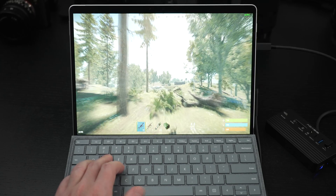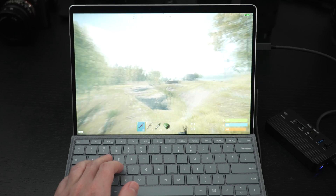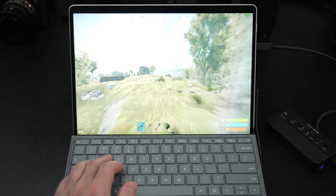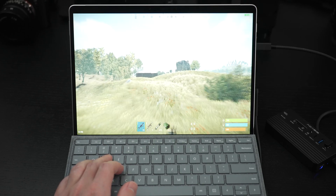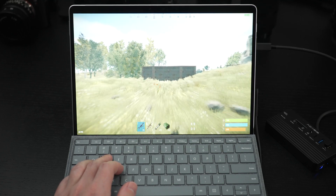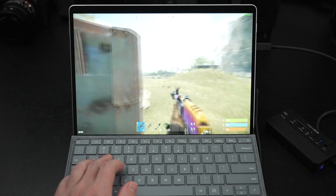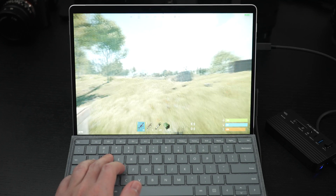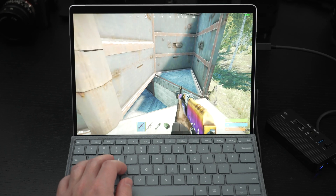As you can see with me running around the map and it drawing essentially all the structures, trees, and grass, we're still bottoming out at around 47 frames — really low 40s. Once I get towards this building we'll see a drop, but not much. This is totally playable, and this is what makes the Surface Pro 8 really attractive — I could see this going anywhere with me as long as I have the power brick.